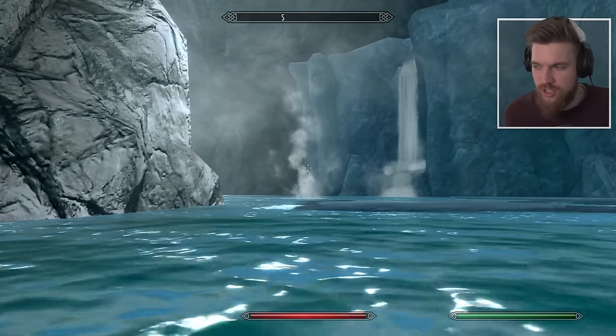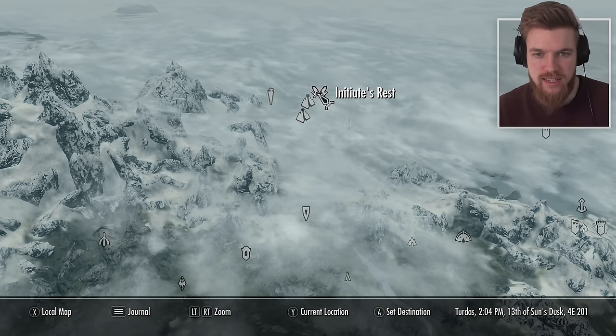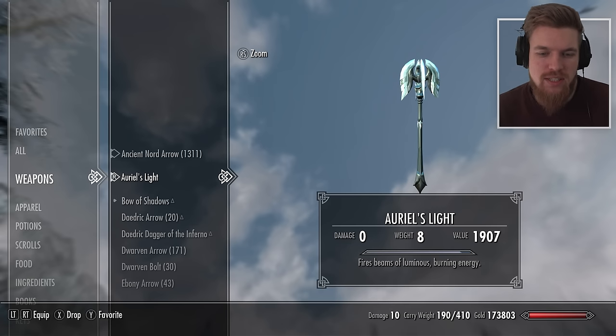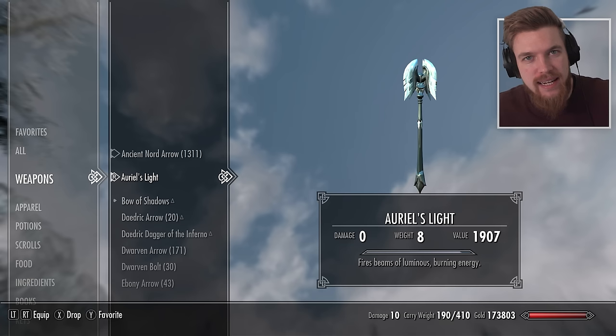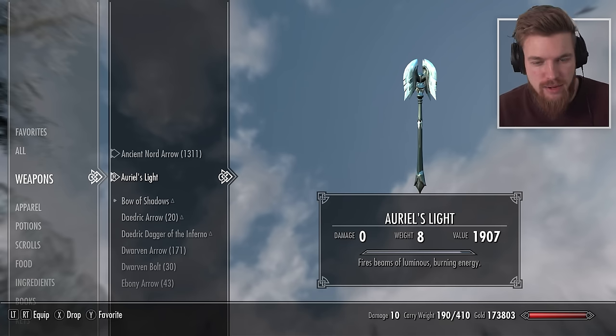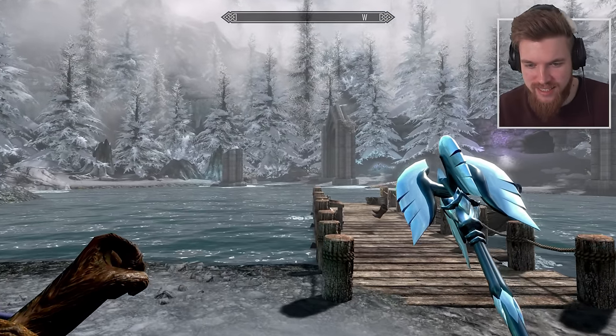Now I want to see how powerful Auriel's Light actually is, because it does zero damage. It weighs eight and has a value of 1,907. Obviously the enchantment can only be cast a few times, but it fires beams of luminous burning energy and it's actually in a big area of effect when you fire it. Let's go ahead and equip this — it's really weird that it kind of equips like a staff.